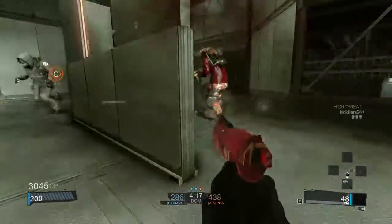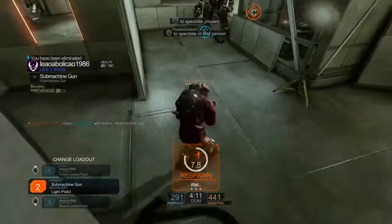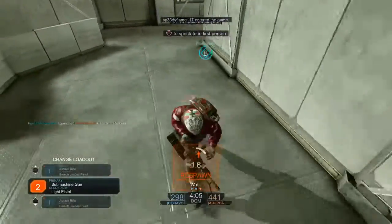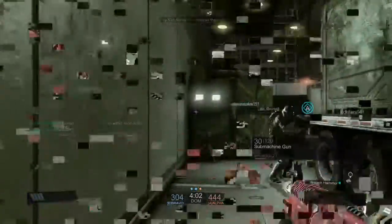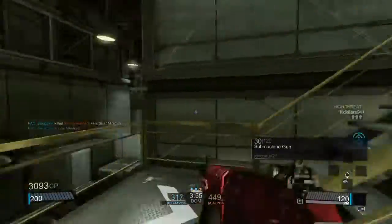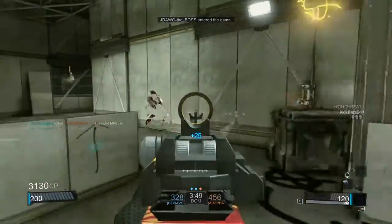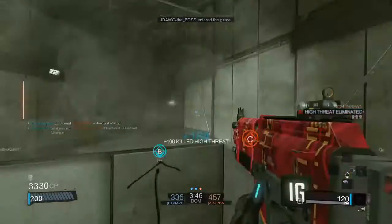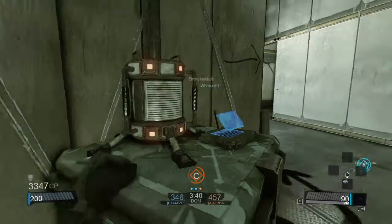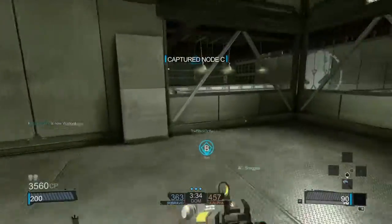Also, change your secondary. The starter pistol in this game is extremely useless. It's considered to be like a peashooter, and that's completely understandable — it does 40 or 35 damage per shot, which is about five or six shots to get a kill. That's a lot compared to somebody who has an automatic gun, which might also take five or six shots but it's automatic. And usually you're going to be using your sidearm up close, so make sure you change your secondary.